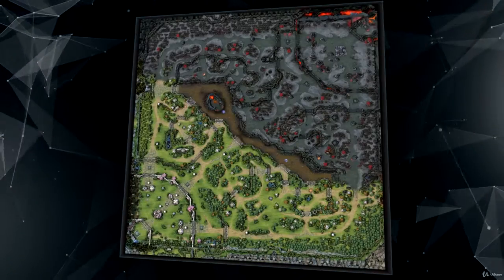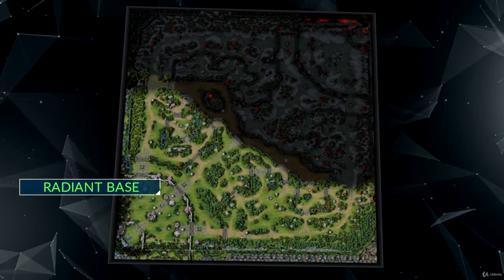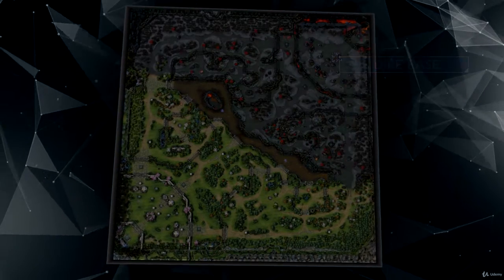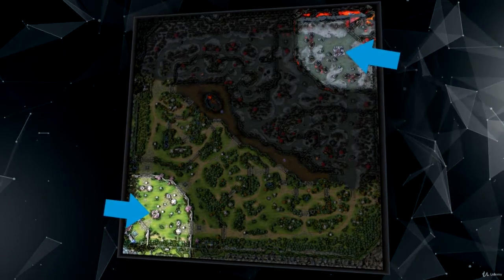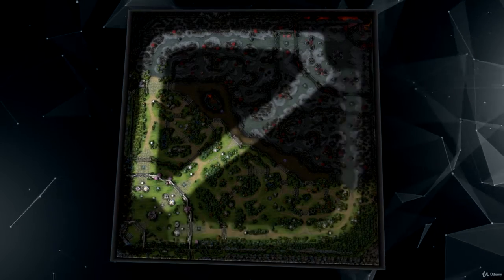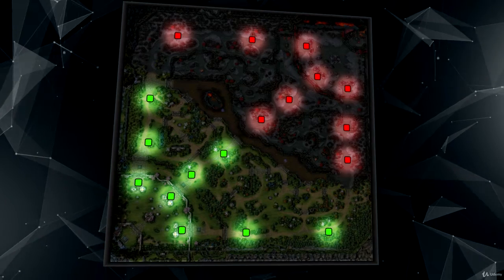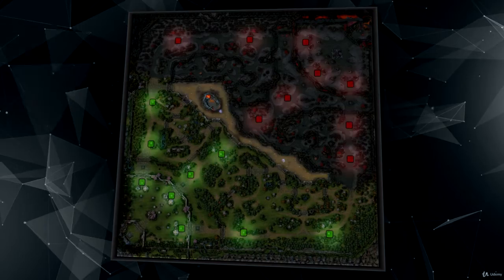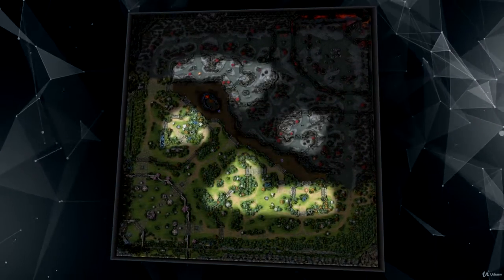Every game of Dota is played on the same map. The Radiant team occupies the bottom diagonal half of the map while the Dire team occupies the top diagonal half. Each team's Ancient is located inside the heart of each team's base. The map is then segmented into three lanes — top, middle, and bottom. Each lane consists of three towers for each team, and these towers must be destroyed in order from the outermost tower to the innermost tower. The map also contains the river, which divides the two bases, as well as the jungle.